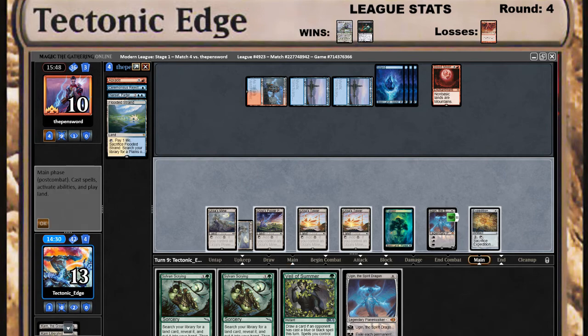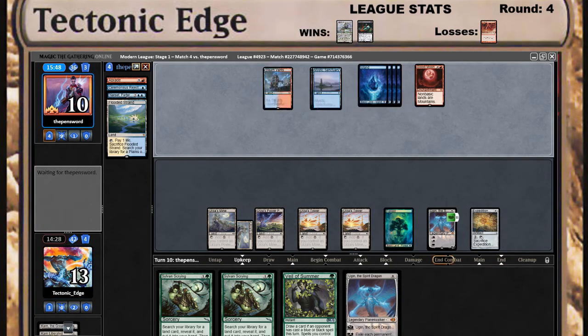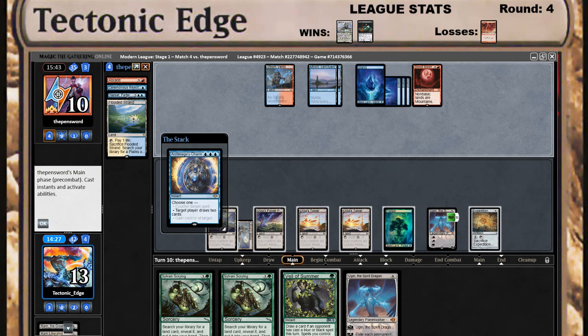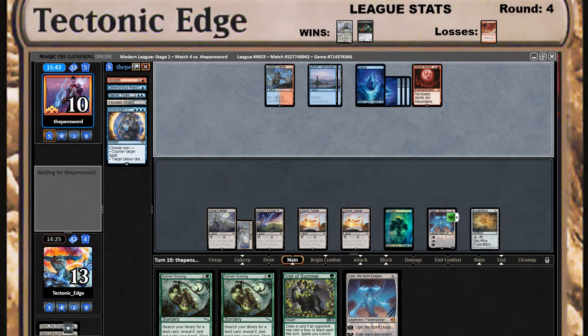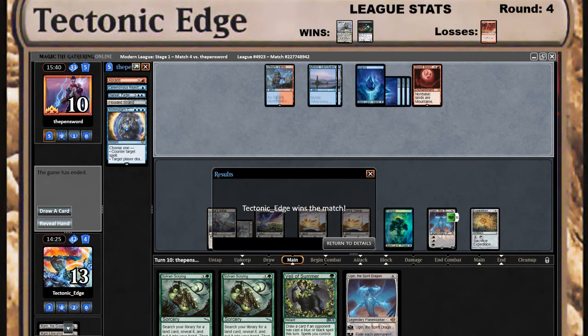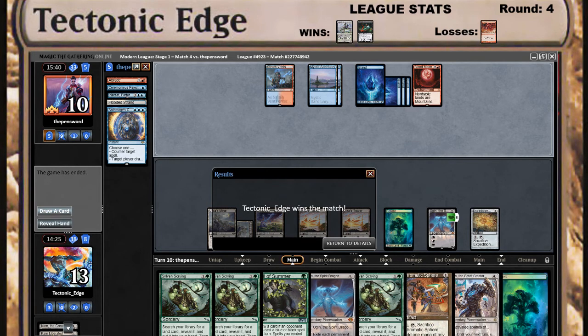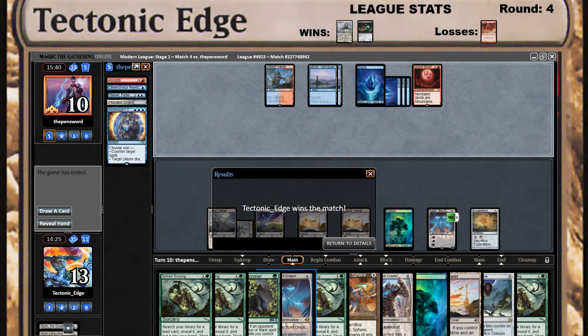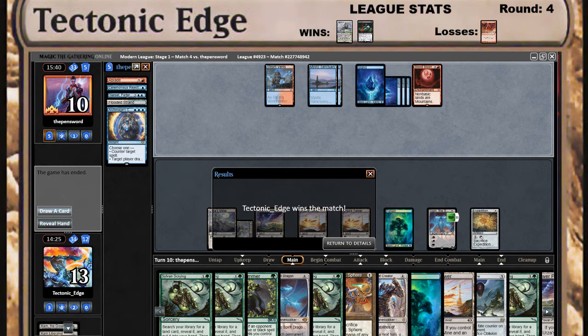I really don't care about the Blood Moon right now because I have answers for days. He's digging really hard for a Lightning Bolt. Okay, he can't beat it — so we were going to ultimate Ugin, draw seven cards, put it all on the battlefield, get another card draw — yeah, he was pretty much dead here.